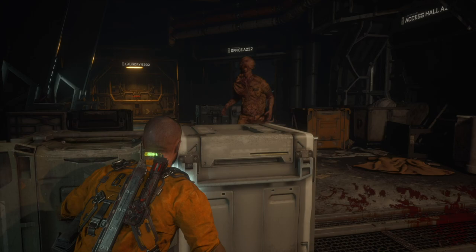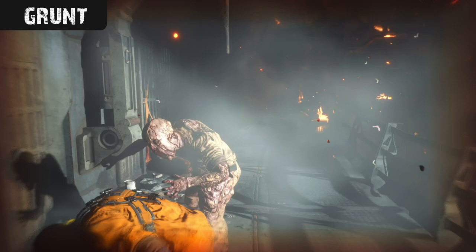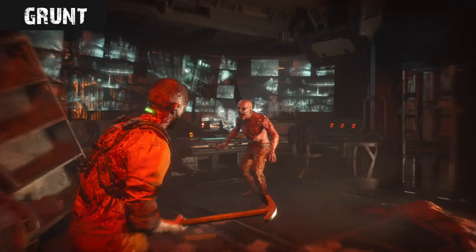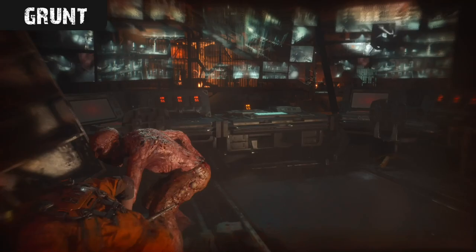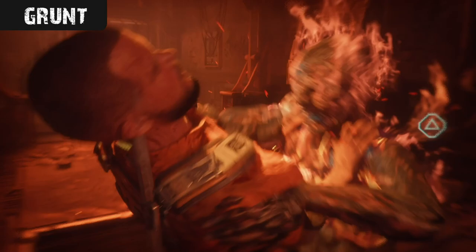The first and most common enemy you'll encounter pretty much all the way through the Callisto Protocol story is the standard Grunt. These guys are basically the prisoners and guards infected with the biophage pathogen, which has spread all over Black Iron Prison, a maximum security penitentiary built on Jupiter's moon. These infected inmates have become mutated, developing very violent and aggressive tendencies, attacking humans who haven't contracted the virus with lethal force, kind of acting like cracked out zombies with heightened strength and agility.